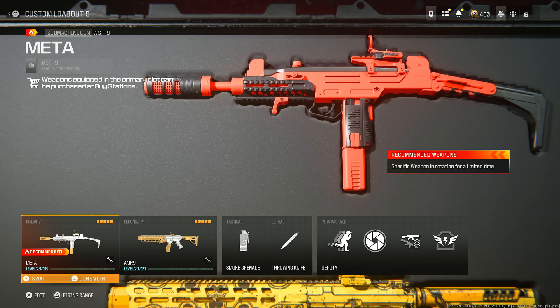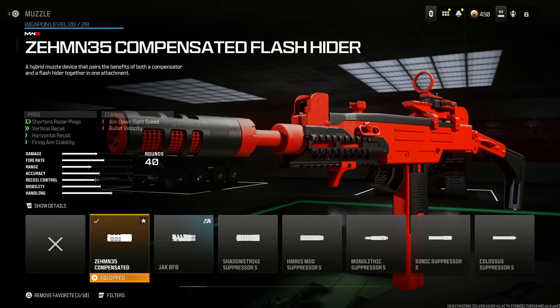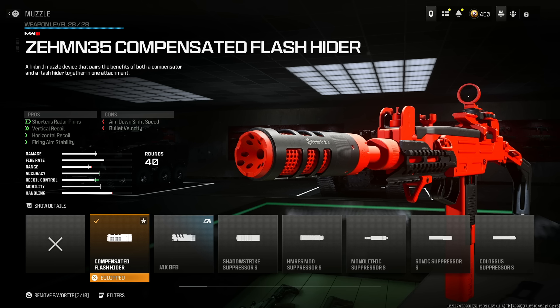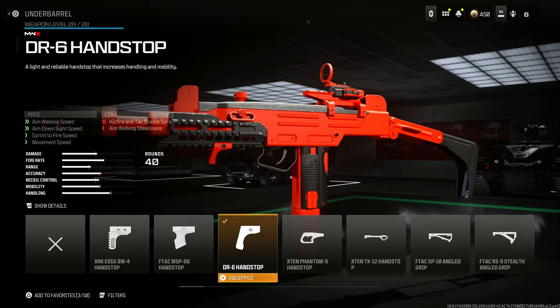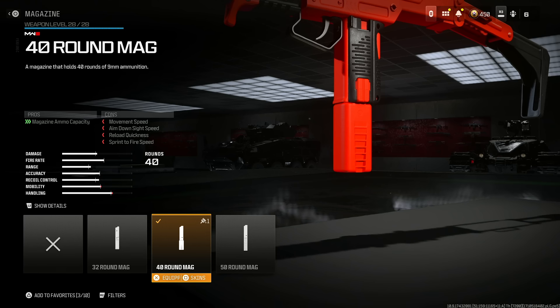The final gun is the WASP 9 — it's an amazing SMG, and it's the only weapon I can actually trust with ground loot to easily shred no matter what the enemy has. Throw on the Zemmin 35 compensated flash hider for radar suppression, vertical recoil, horizontal recoil, and firing aim stability — you lose some bullet velocity and aim-down-sight speed, but that's fine. Next, the DR6 handstop for aim-walking speed, aim-down-sight speed, sprint-to-fire speed, and movement speed. Then the 9mm high-grain rounds for bullet velocity and damage range — I wanted as much bullet velocity as possible, and the recoil control trade-off really doesn't seem to make a difference.